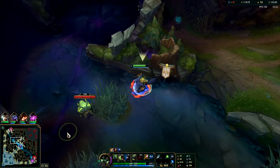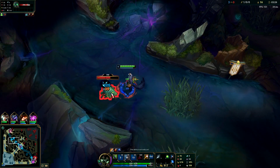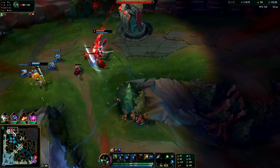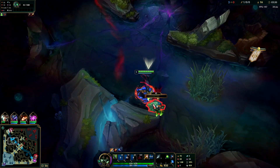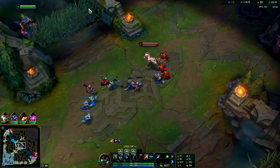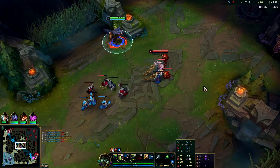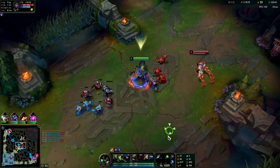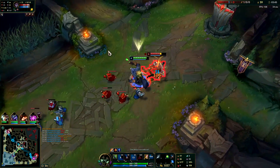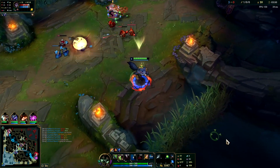Take red buff and go for scuttle crab. He has 16 CS, so that's four camps — probably those three plus raptors. Fear the scuttle; it takes more damage when hard CC'd. I kind of want to save my smite because I want to get the right-side scuttle. Warwick's ganks aren't amazing — you typically focus more on objectives or 1v1'ing the enemy jungler.